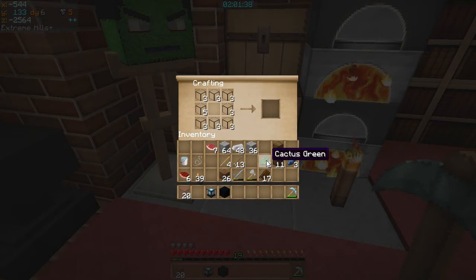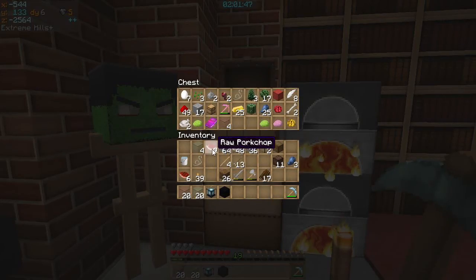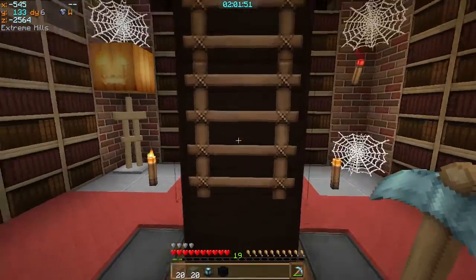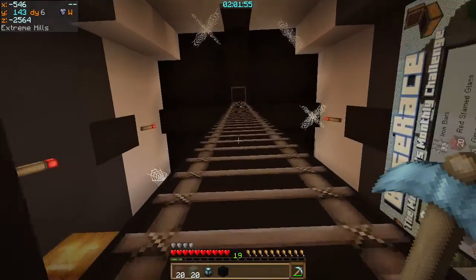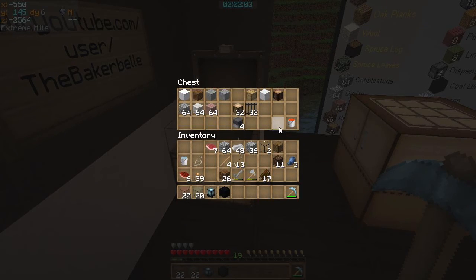Let's go ahead and get the green. I may just leave that so I can get going, but I want to put some more stuff in the chest. I've got my andesite, cobble, diorite, granite, iron bars, dispensers, and lava bucket. Now I can put my 20 red stained glass, my 20 green stained glass, and my beacon right there, and my coal block right in front of it.